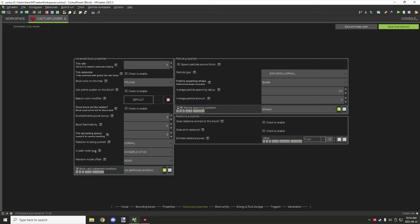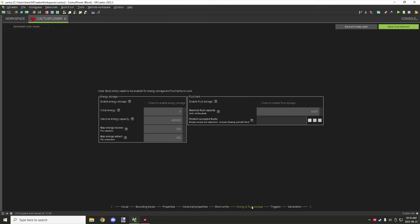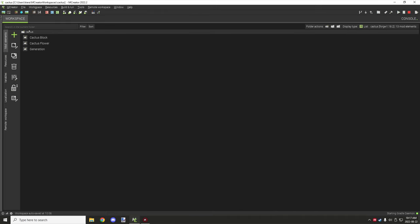Under advanced properties I have it set to foliage for the map color. It doesn't need any tick rate — we can keep that disabled. The AI path node type is set to danger cactus. I think entities will avoid that — it's either that one or damage cactus. You don't need NBT or anything like that. Forge energy and fluid is not used, and there are no triggers for the flower block. Generation has nothing special — it's just a basic block.